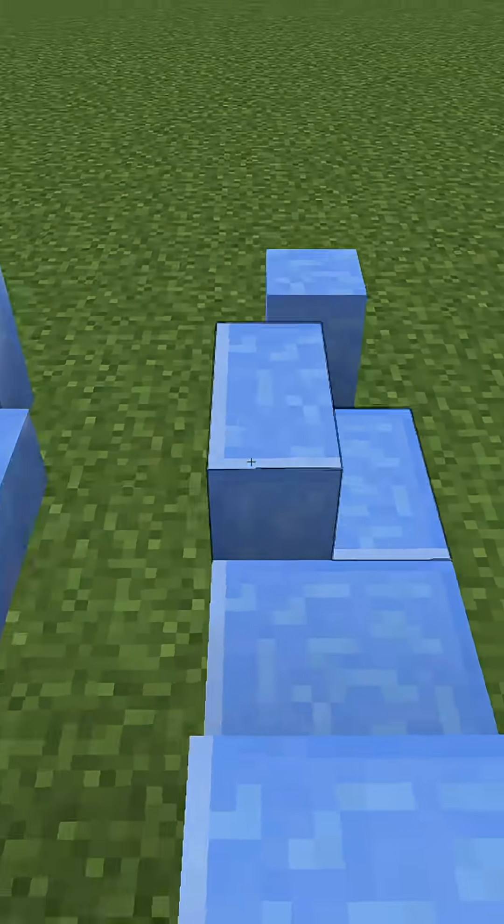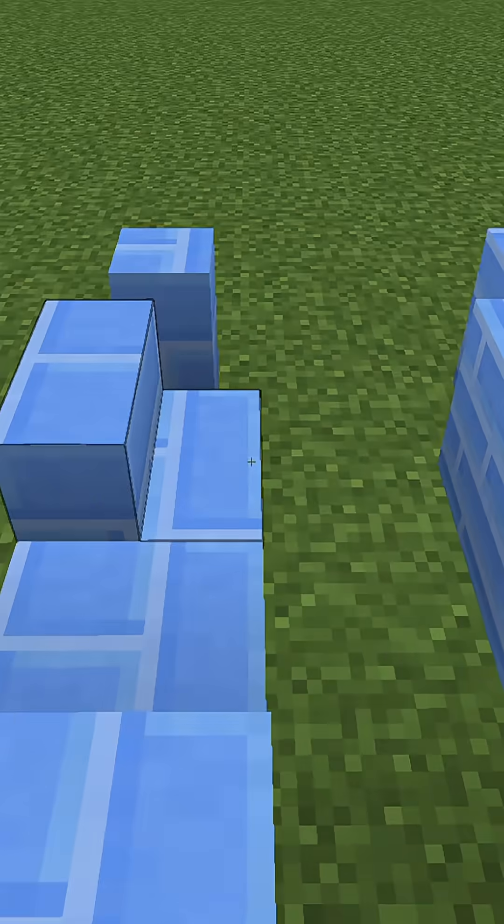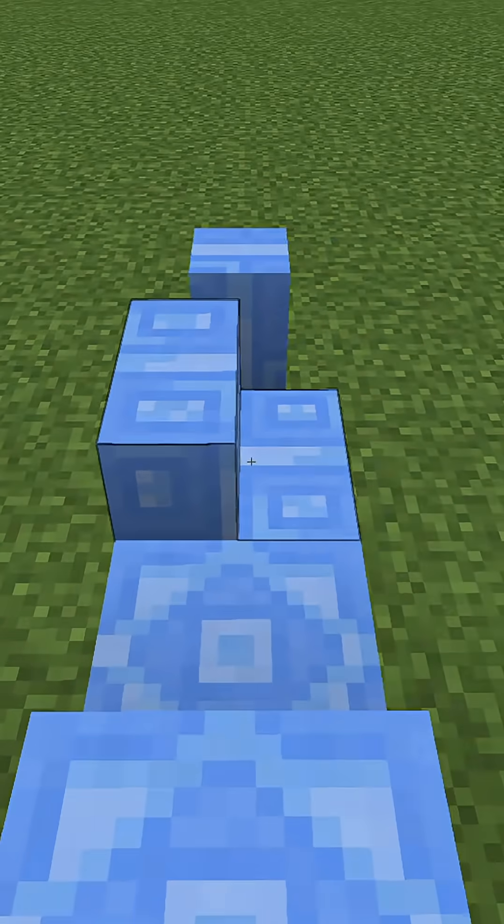I started off with new blue ice blocks, like polished blue ice, blue ice bricks, blue ice tiles, and blue ice pillars.